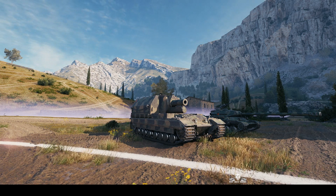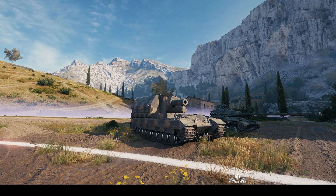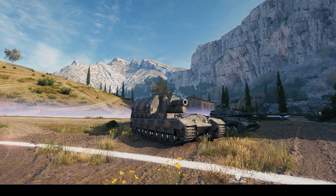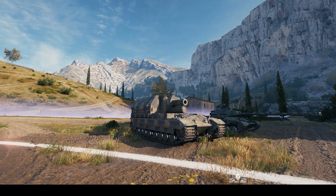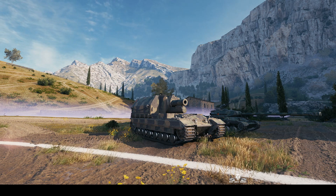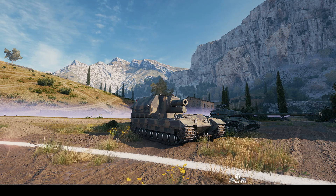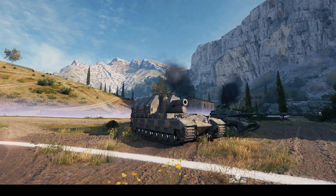Welcome back to WhatRTNibs with General Disturbance. This is the Conqueror Gun Carriage — the tier 10 British SPG — and we're on the south spawn of Cliff, under the command of the Baseman from Hell. He's back again and this time he's in the orbital laser cannon, as the CGC is otherwise known.